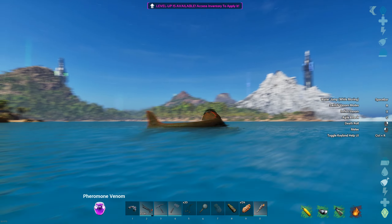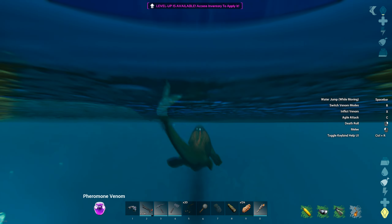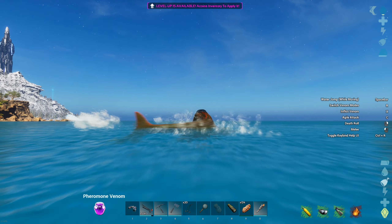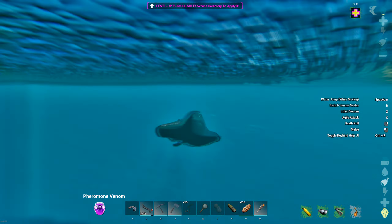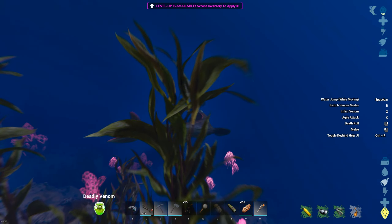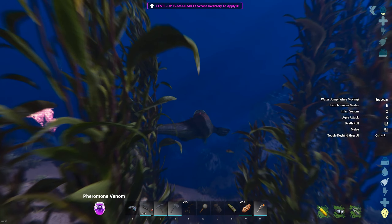This is always a good sign — just like the Renia Natha, when you first use it you get a bloody cheat sheet on the right hand side. Thank you, Moro — that's actually really handy. Water jump on moving. I love the flip at the end. Also notice the pheromone venom on the bottom left. Switch venom modes is R — torpidity venom, deadly venom. X is to inflict, C is an agile attack, death rolls on right click, melee on left click. Really considerate to have the little cheat sheet there.